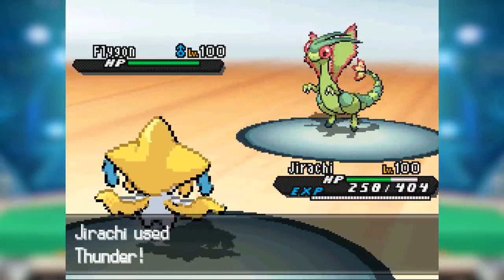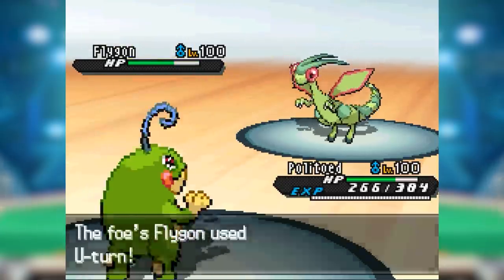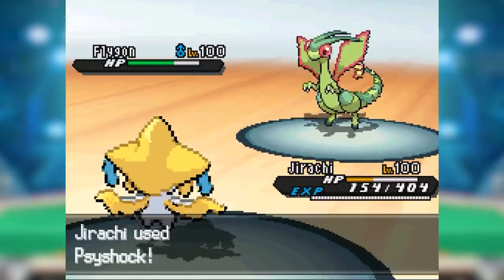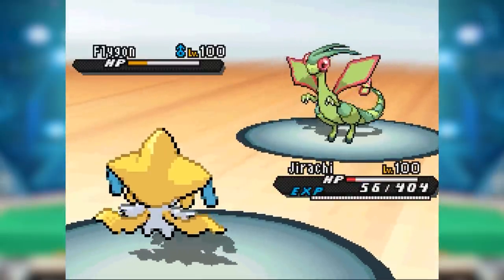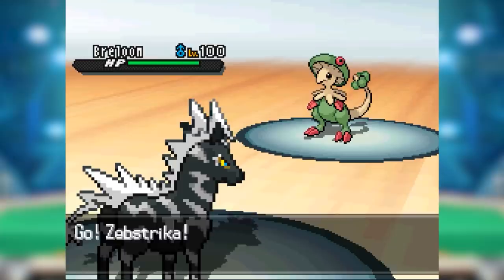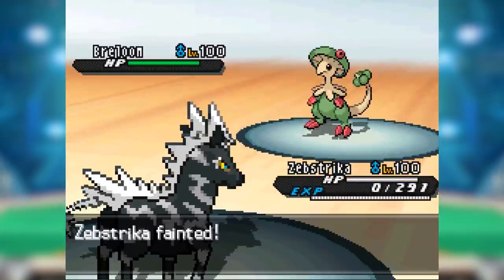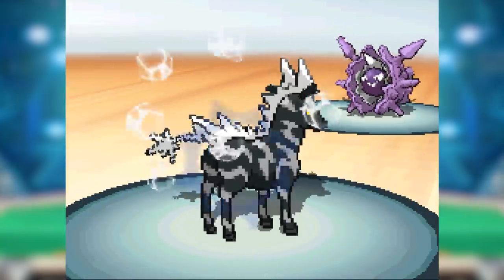This in and of itself wasn't a death sentence for a Pokemon that could repeatedly switch in and out of battle to soften opposing teams up before cleaning them up. For example, Choice Scarf Flygon in DPP OU wasn't threatening to any healthy team, but it got so many opportunities to hit the field that it eventually wore the opposition down. However, with Zebstrika's frailty and near-complete dearth of useful resistances, it wasn't able to hit the field anywhere near as much as it would need to in order to fulfill such a role.